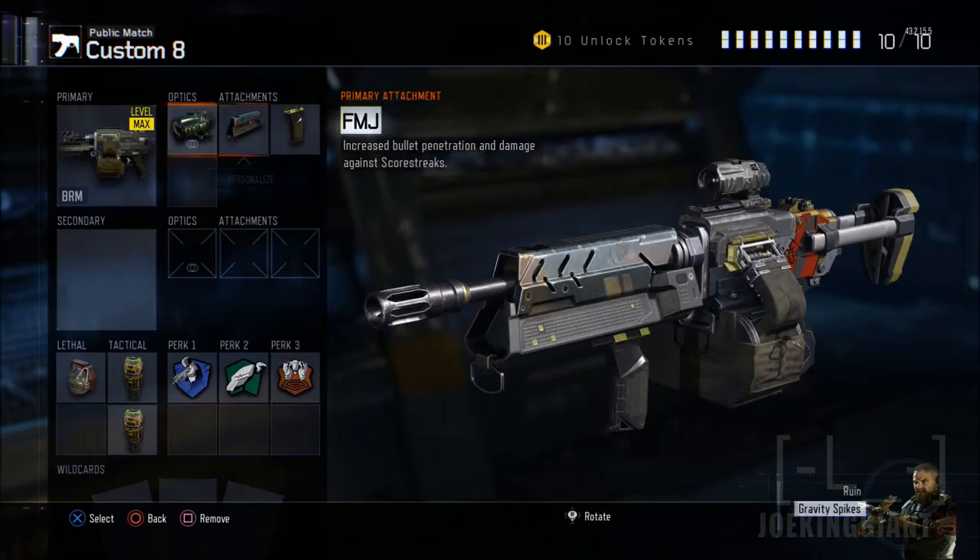The next attachment is FMJ. This allows you to shoot through walls, which forces enemies to move around. If you're shooting through their cover and they're still taking damage, they have to reposition or push you from another angle — they can't just stay in one spot or they'll die. FMJ gives you more chances to survive from long range, so I definitely suggest using FMJ with the BRM.